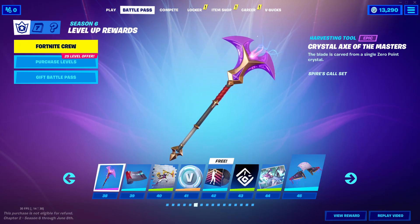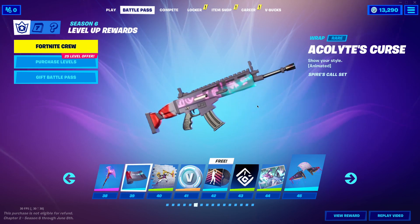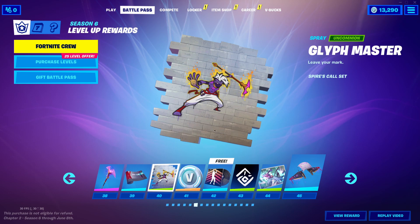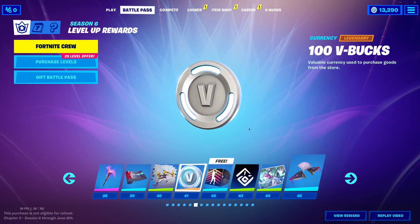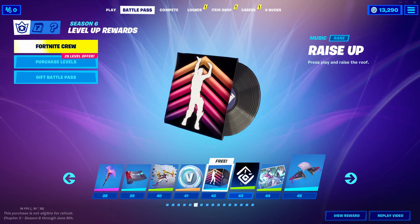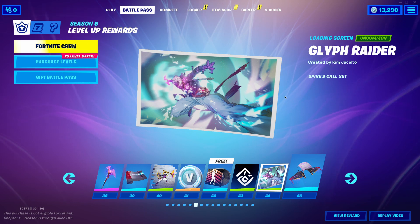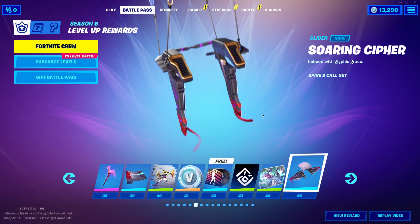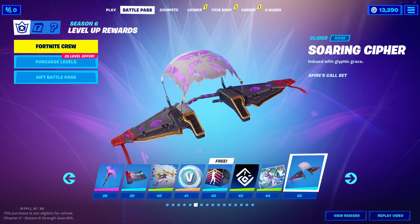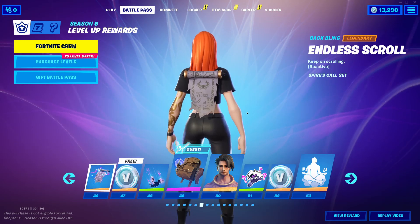We've got a wrap — this is a very unique wrap and it's cool how it changes colors. Tier 40 is a Spray. Tier 41 is V-Bucks. Tier 42 is Rise Up — I like the music packs from this battle pass so far. Banner icon. That is my favorite loading screen so far, I can't wait to use that. This glider is like the regular gliders that we have already, but it's unique with the little trail — there's like little glyphs. I love that. This is awesome, I love this battle pass so far.